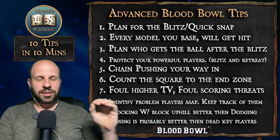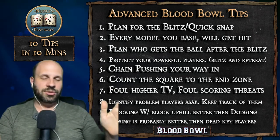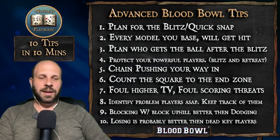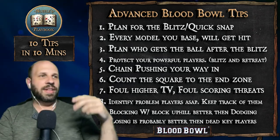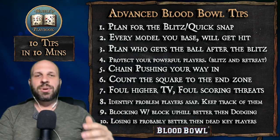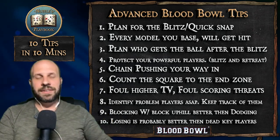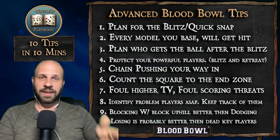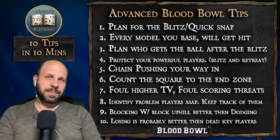Tip 10: Losing a game may be better than losing a key player. This applies especially to league play. You may not want to risk five dodges, a 4+ pickup, and a throw play to try and win the game if it puts a high-value leveled-up star player at great risk. People often say 'I've got nothing to lose at this point, I might as well go for it' — but that's not true. You really can lose a valuable player you've spent many games leveling up. Don't be nihilistic about it.